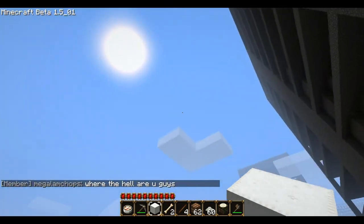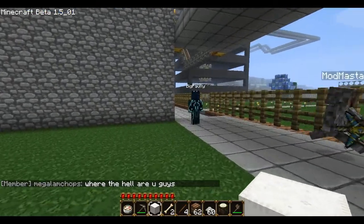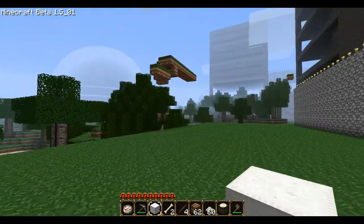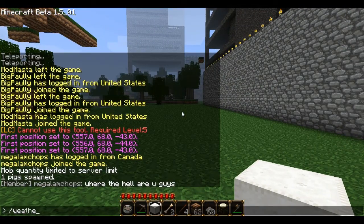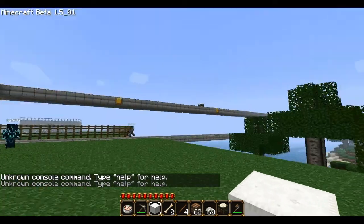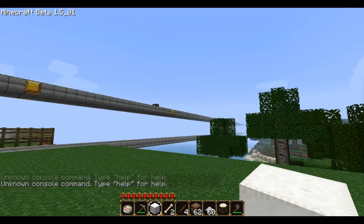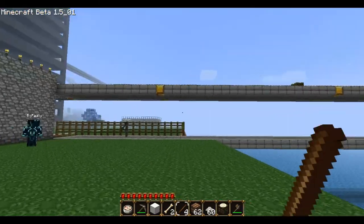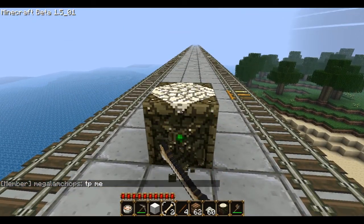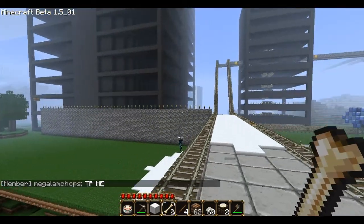I haven't figured out how to stop or make it rain yet. All I know is time, day and night. Let's try 'weather rain' — it's probably going to be under the SMP commands. 'Weather' is an unknown command. I'll go search it real quick. But yes, performance updates are amazing and the weather updates are amazing.